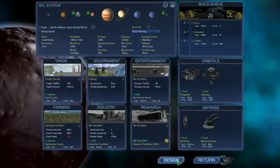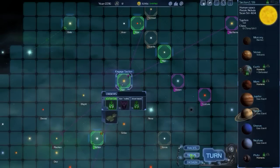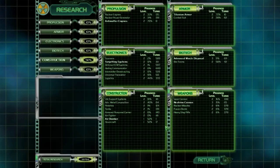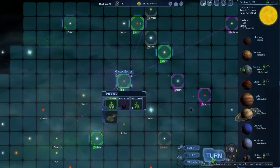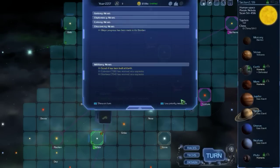Same with Pluto. We're upgrading our research facilities. As far as research, we are researching our way down these tech trees. We're researching multiple things at the same time. Currently our focus is in construction technology and we'll leave it there for now, then we'll see where we are once we get through there. Let's hit end turn and see if anything interesting happens.